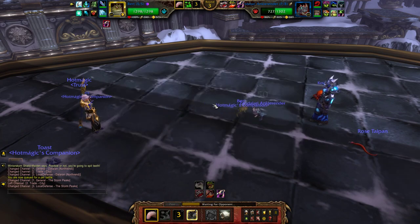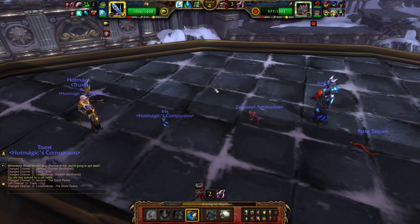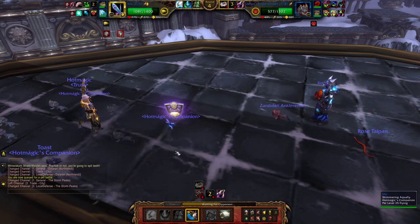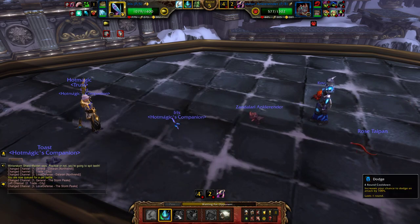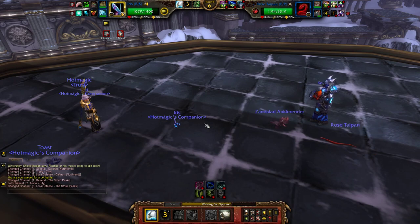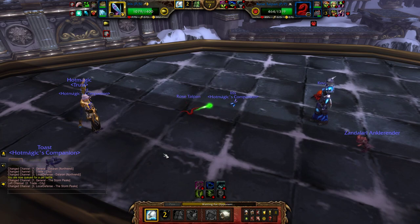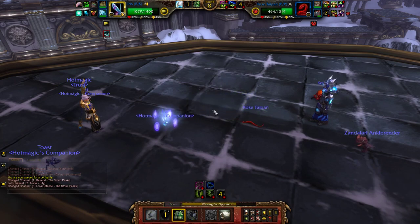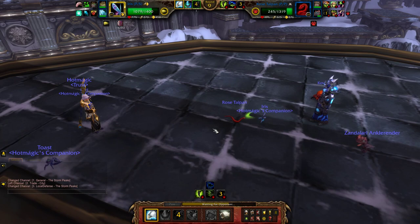Go for another Tongue Lash — I was kind of hoping for a triple hit. Kinda figured he might have done that, so it gives me time to go into my bird, heal up, as well as heal my little Froggy back there. He can't hit me this turn with any damaging abilities. Just gonna use Alpha Strike. He might go for Blinding Poison, in which case I could just dodge if need be. Let's dodge it up. Go for Alpha Strikes and I will take out this Rose Taipan before he can do anything to me.